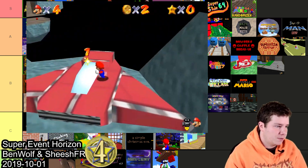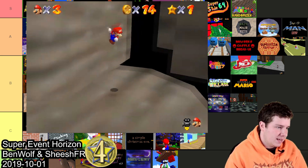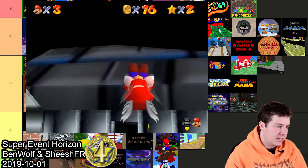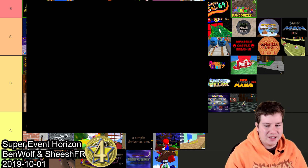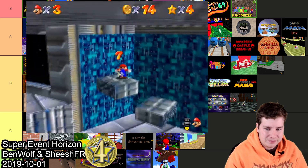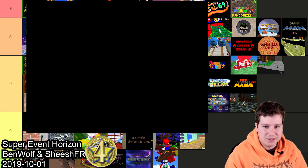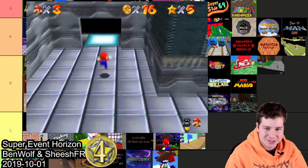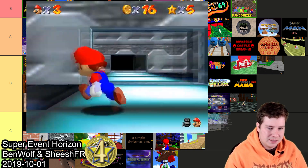Superman Horizon took fourth place, made by Ben Wolf and SheeshFR. This hack is based off a movie. It's okay — it didn't really have anything with a wow quality. The platforming seemed kind of average. The other two hacks had gimmicks and stuff so I felt comfortable putting them in B, but this one is kind of your standard hack. I'm gonna have to throw this one in C.